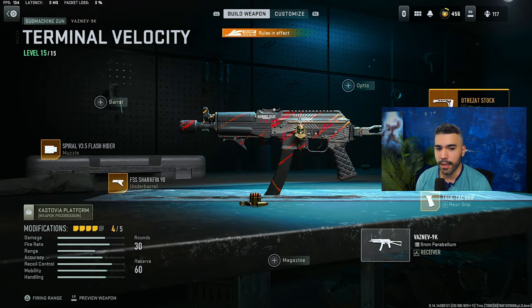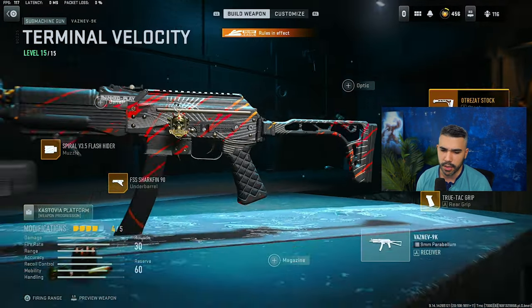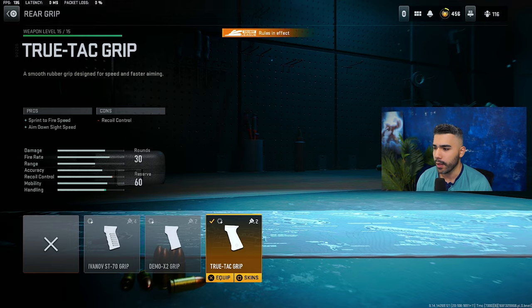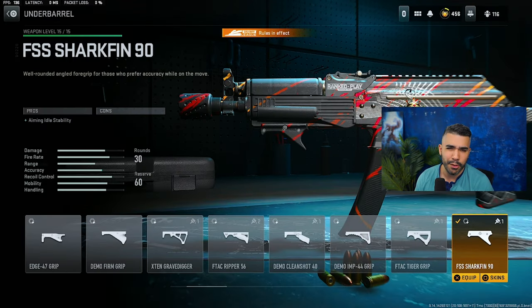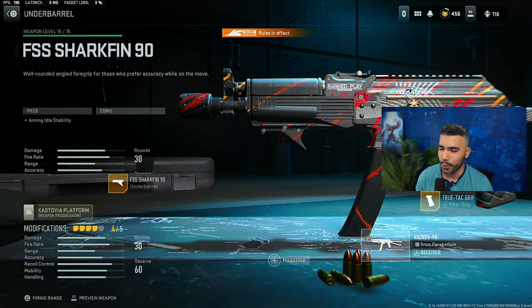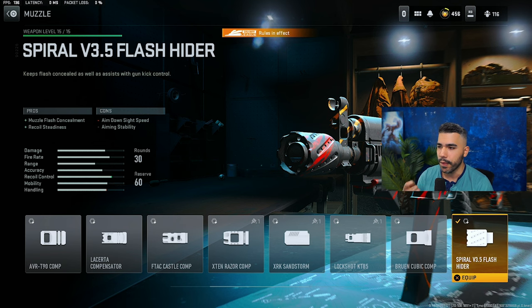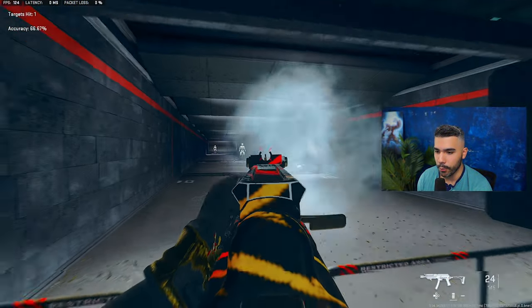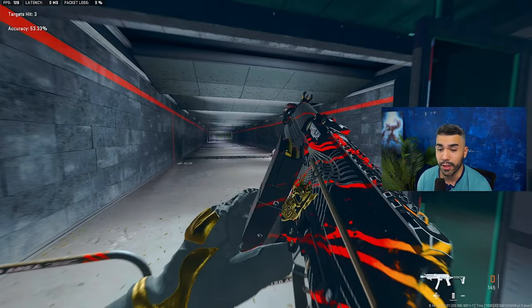We got the Ultra Stock for strafe speed, which is one of the most important things, plus the sprint speed. You got the True Tag Grip for the extra sprint to fire and ADS speed. You got the Shark Fin for the extra aiming stability with no cons, which is pretty damn nice. And we got this new muzzle a lot of people are using, the Spiral V3.5 Flash Hider. It feels like it gives you control but doesn't take away as much ADS like other muzzles do. Here's a quick preview — the recoil control is still very manageable while shooting very straight.